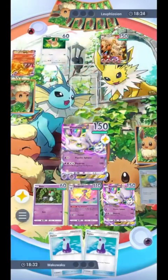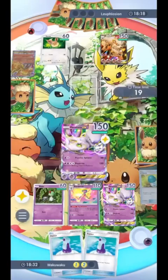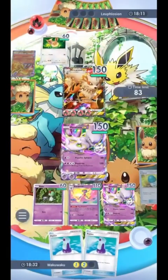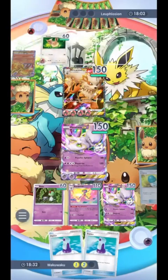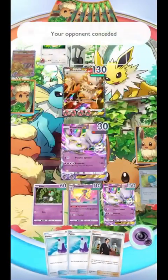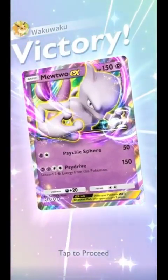This is basically the optimal way this deck could work — this draw sequence. Moltres is gone, two points taken. At this point they'll probably concede because they have no way of getting rid of this Mewtwo EX and they're going to die next turn no matter what. This is Mewtwo EX working really, really well. You cannot ask for a better opening — you got second turn, you got the full evolution line for Gardevoir, you got Mewtwo EX. Nothing can go wrong. This is how it's supposed to work.